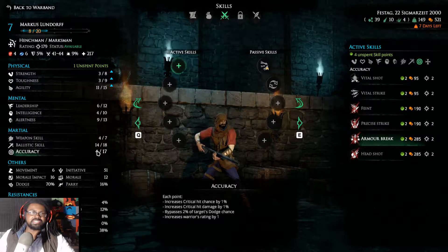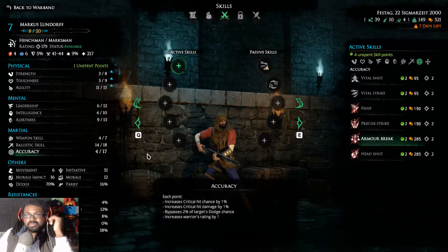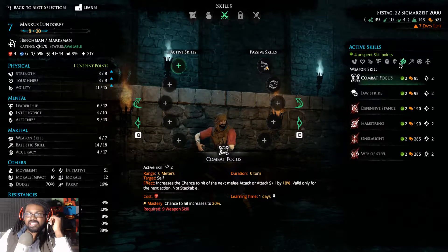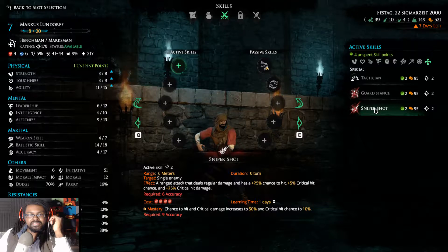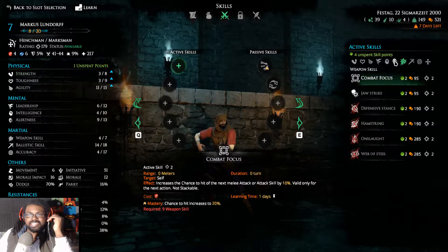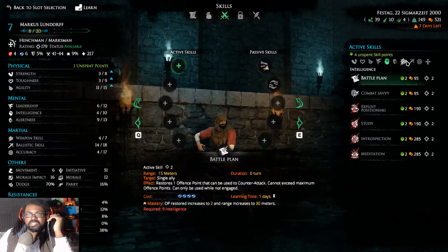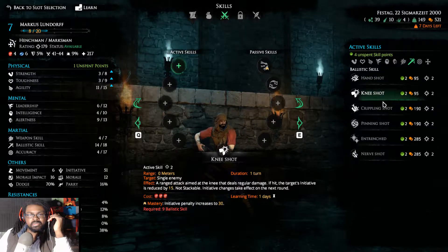Sadly we can't pick up Sniper Shot right now because of our accuracy levels. We really have to turn Lewendorf into a critical hit monster and work on his accuracy. Once we do that, I think I'm going to be very happy with the character. It'll cost four points, but Lewendorf doesn't usually get off multiple shots in a fight anyway.